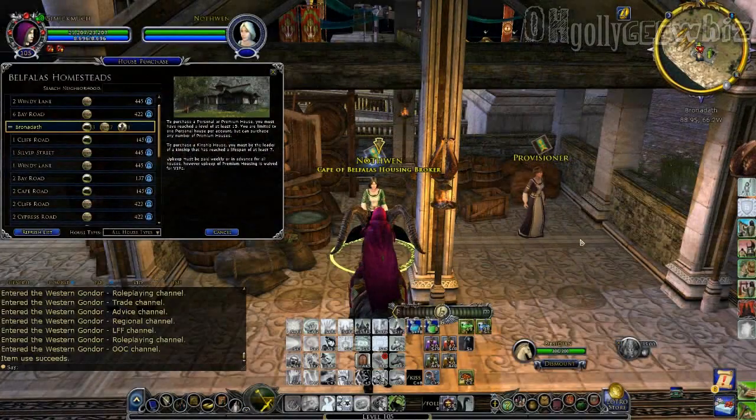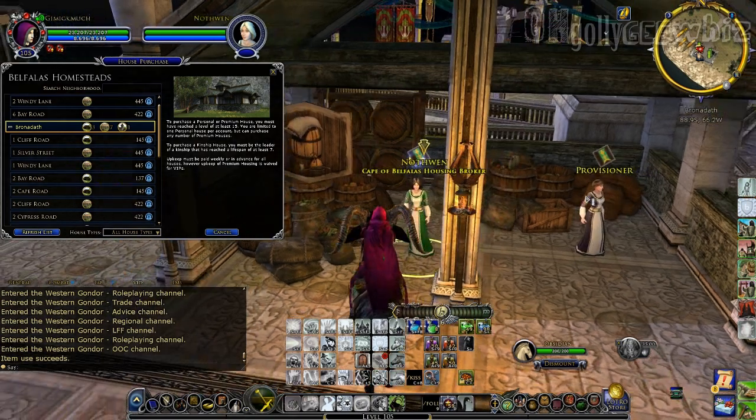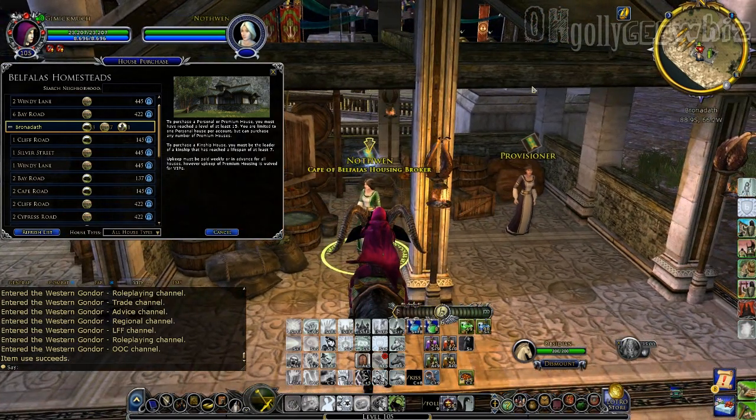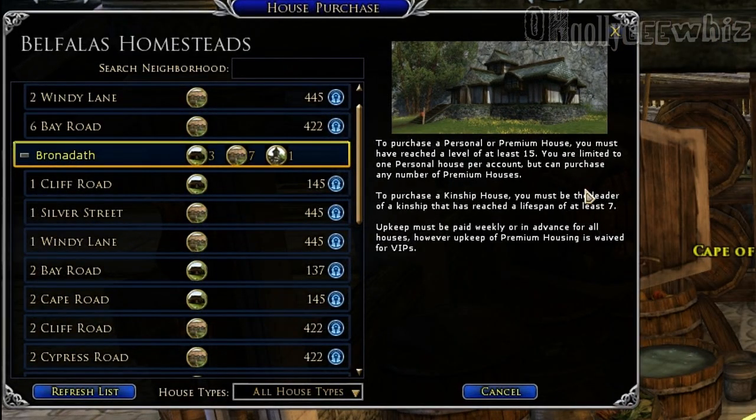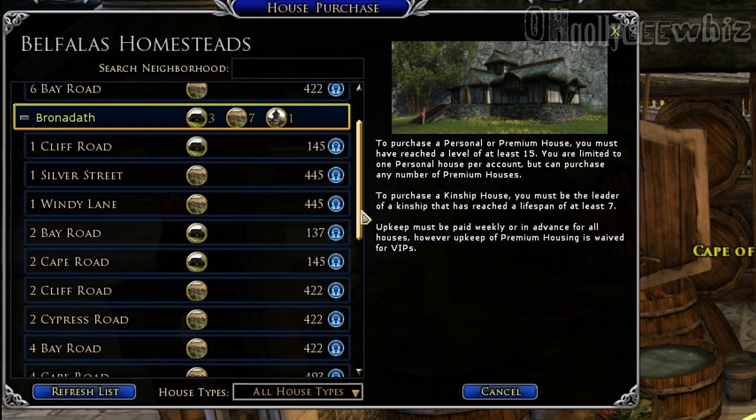So yeah, quick overview of the housing — they all cost Mithril coins. It looks like the Kin house costs 445 Mithril coins. For me, that's a no way, I'm not doing that. And then these are the prices, so 137 I'm guessing is obviously the smallest one since that's the cheapest. And then we have $145 — I mean 145 Mithril coins.